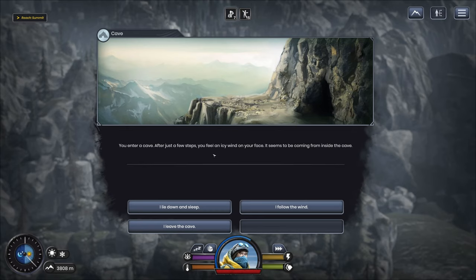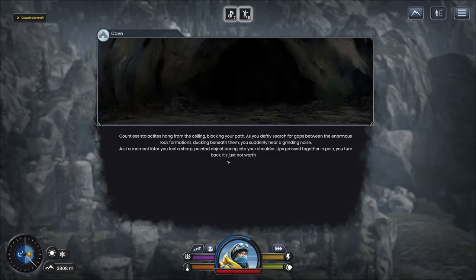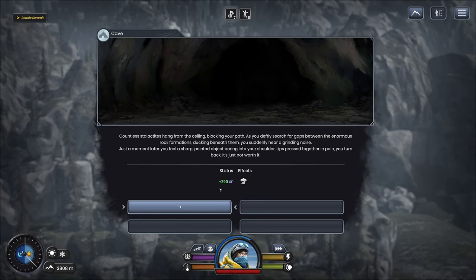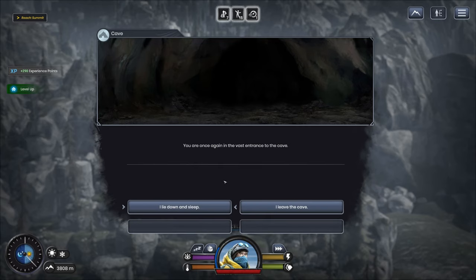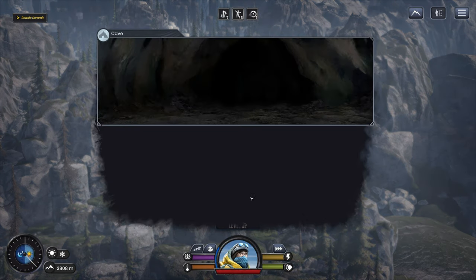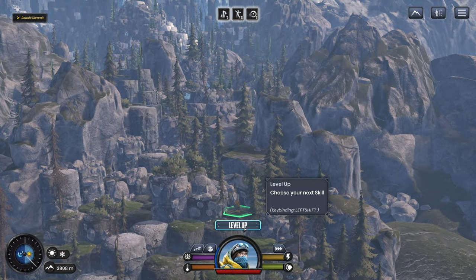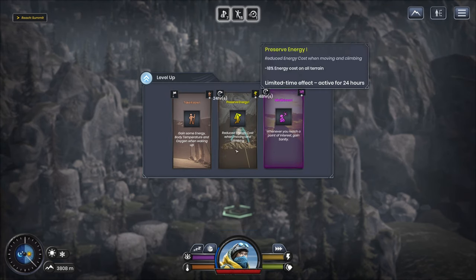We got ourselves a cave. Icy wind on our face — let's follow that wind. More stalactites probably just looking to bore into my shoulder — yep, there it is, boring into my shoulder. Once again at the entrance. Do we want to lie down and sleep? I don't really think it's worth it at all. Let's leave the cave — that was pointless. Take it slow, reserve energy.